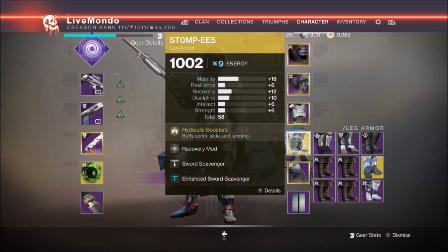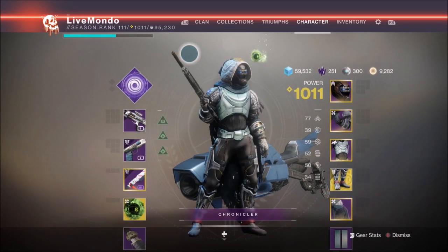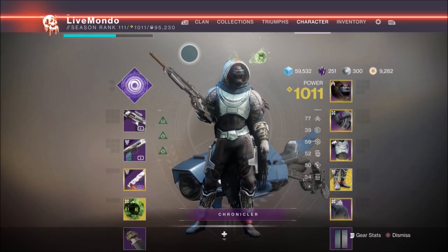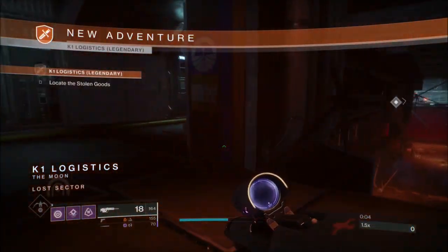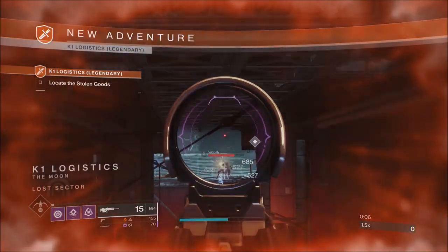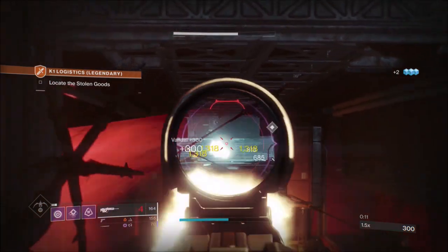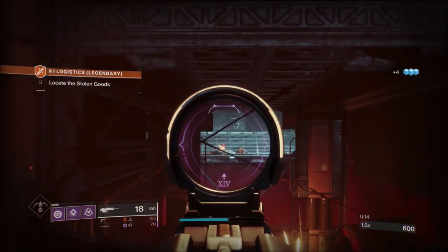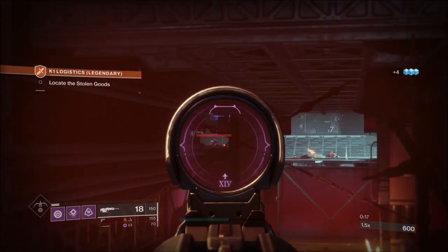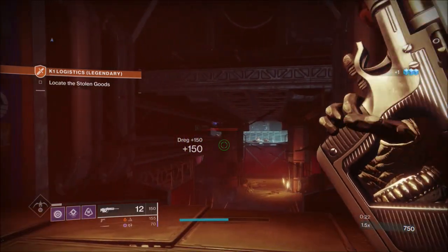My scout rifle has Vorpal Weapon and Explosive Rounds. I'm starting with Explosive Rounds and then switching to Vorpal — I decided to use Vorpal for the boss since I didn't have a dedicated boss weapon. As soon as we get in here you can see ads straight away. I'm just trying to thin them out a little bit, taking out any ads I can see from range.